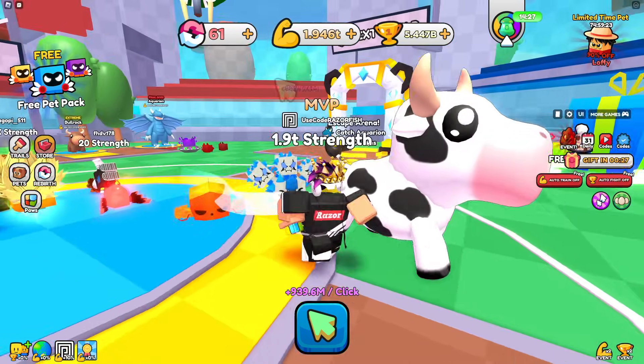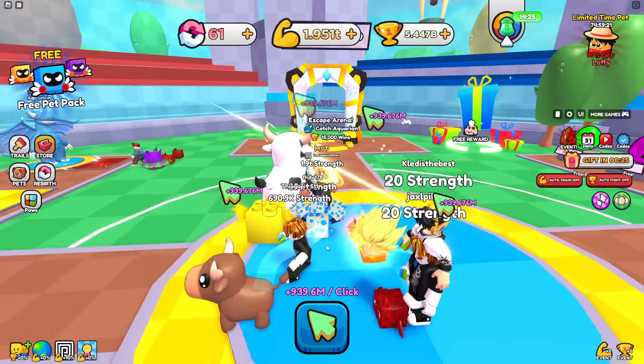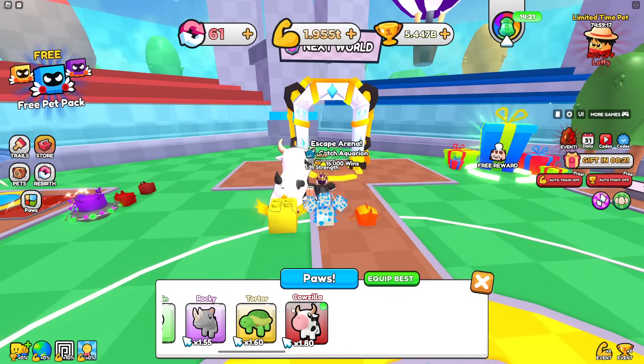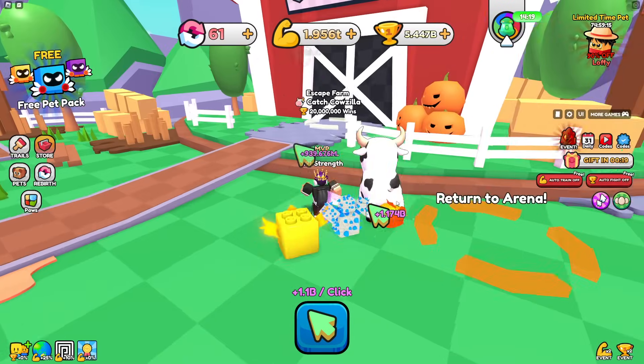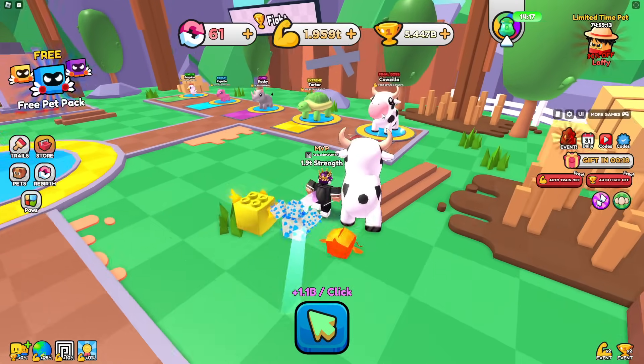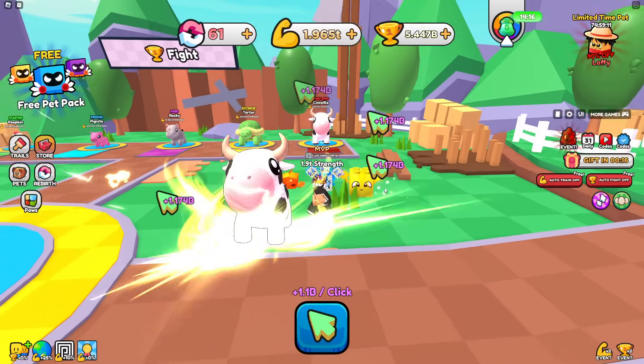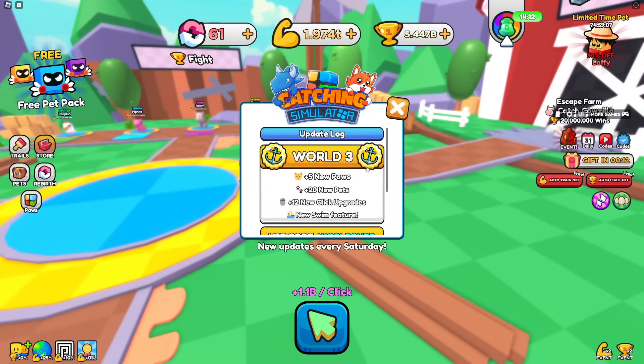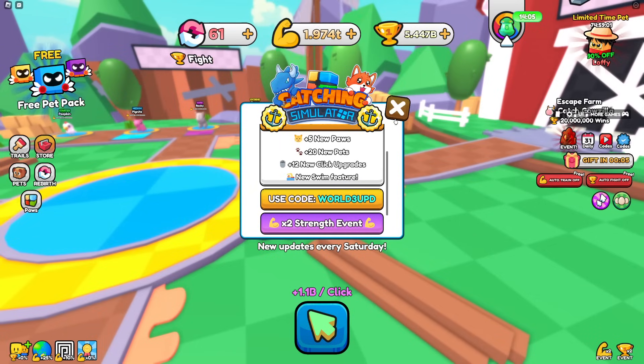Catching Simulator just got a brand new update. One of my paws is the Cowzilla from the best area, but now there's an even better area - World 3. There are 5 new paws, 20 new pets, 12 new click upgrades, a new swim feature, and a new code.